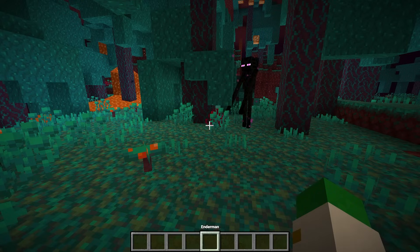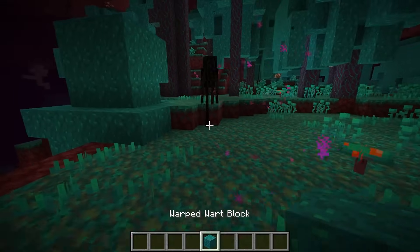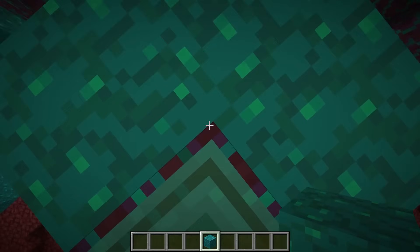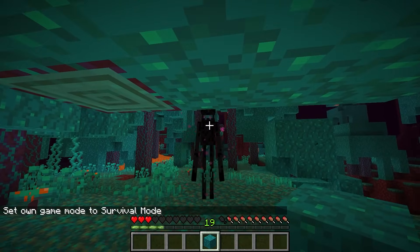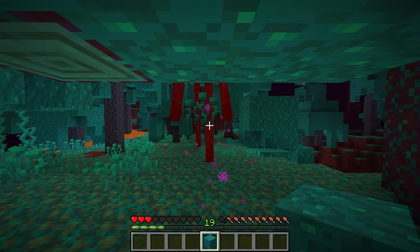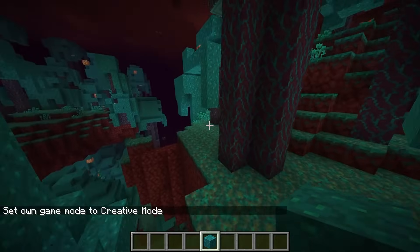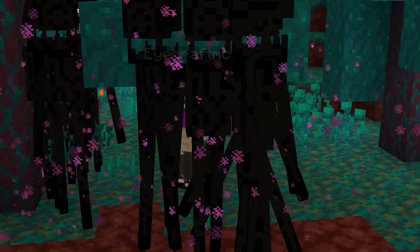Endermen can spawn in many places in the nether but mostly in the warped forest biome. To kill one safely, quickly break some blocks and make a small hole — all you need is a two-block-tall space with blocks above your head. Look at the enderman to aggro it, then you can hit it without it being able to hit you, avoiding its extremely high attack damage. If you're collecting ender pearls to go to the end, bringing a Looting III sword would be a nice addition, though you likely don't have that if you haven't been to the end yet. The main trick is simply to make a space with blocks above your head.